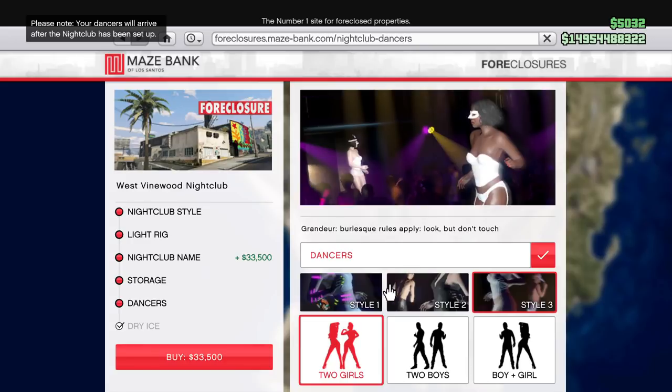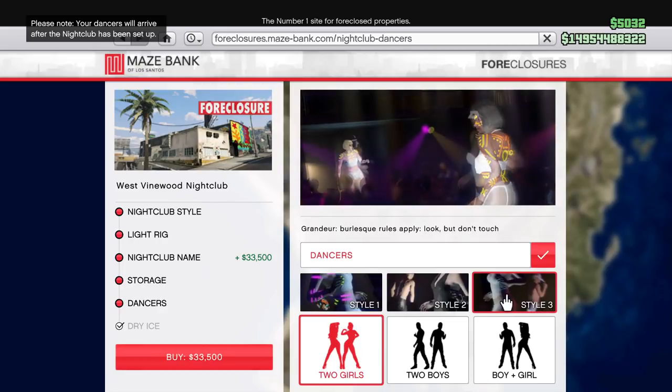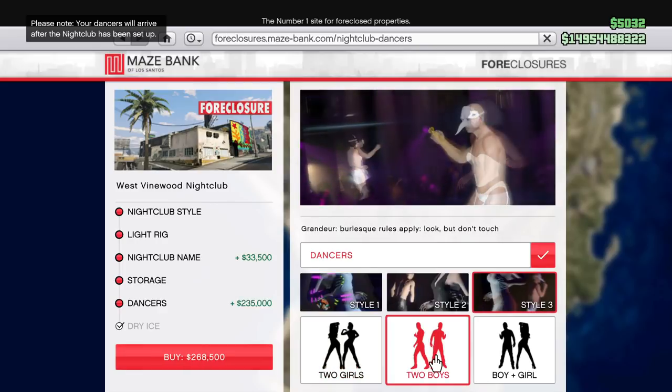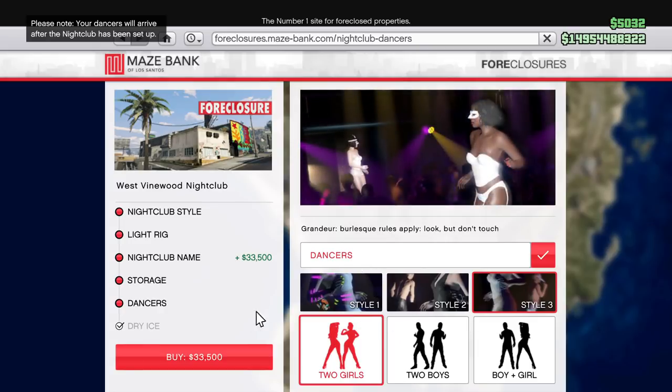Then you guys get dancers. If you want the most expensive ones, you've got to get the Style 3 dancers. There's also Style 2 and 1. And you don't have to just get girls — you can get two guys or a guy and a girl. You guys can also purchase dry ice, which just gives it more of a smoky theme. And then you click purchase.